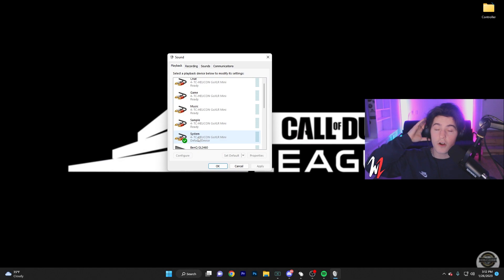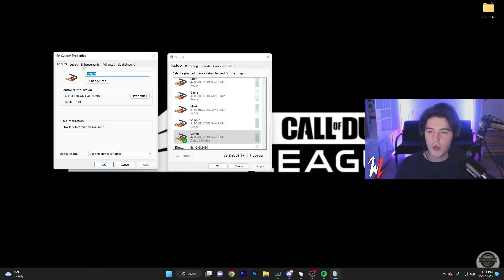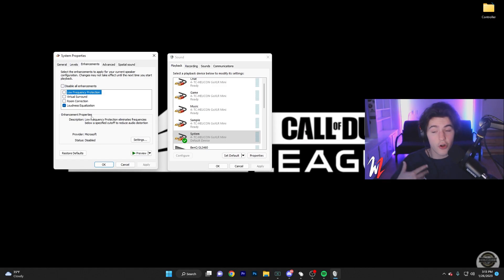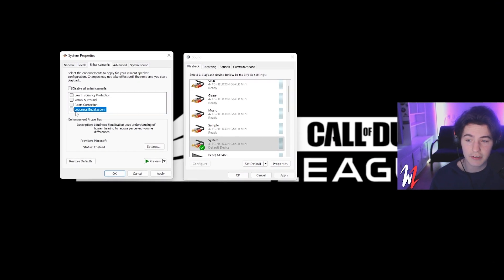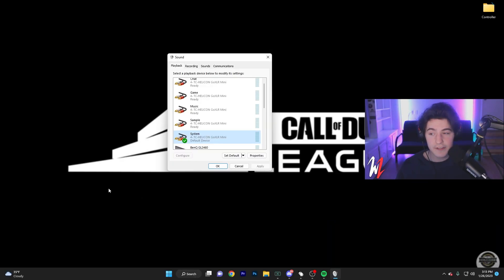Now that we've located where our sound comes through, you're going to right-click it, go to Properties, and come over to Enhancements — this is where you have the setting. From here, turn on the setting, click Apply, and click OK. The setting should now be on.